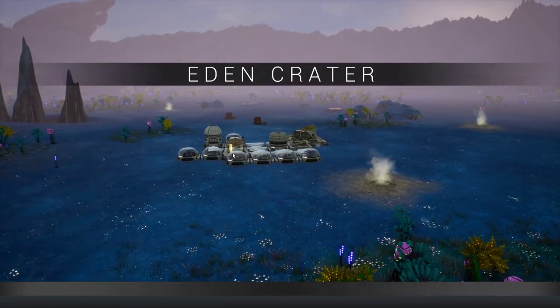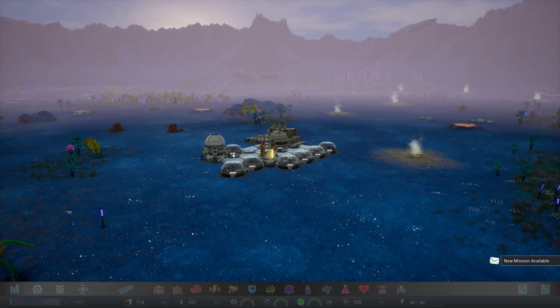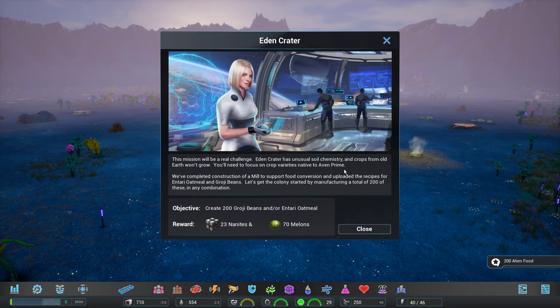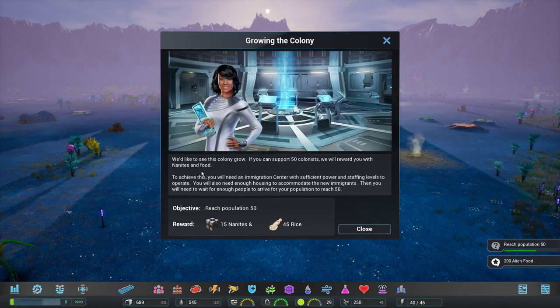Eden Crater, here we go. New mission available. The objective is critical for the survival of your colony - earth crops won't grow, you'll need to focus on crop varieties native to Avon Prime. We've completed construction of a mill to support food. Where's our mill? Upload the recipes for Entir Oatmeal and Grogi Beans.